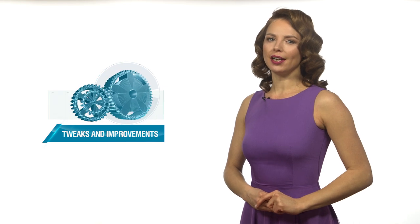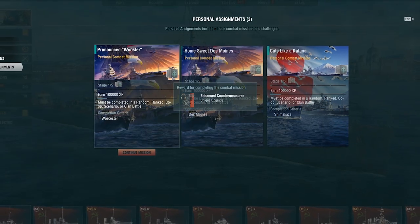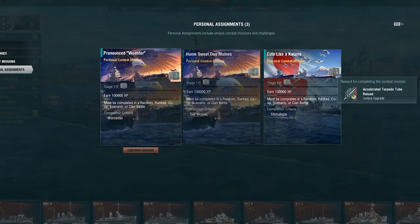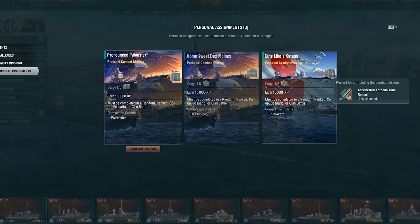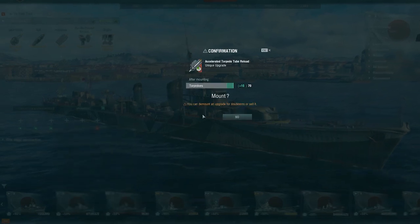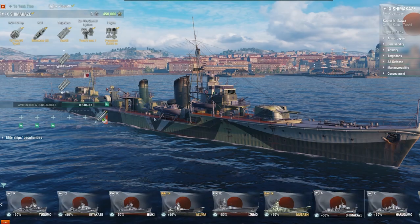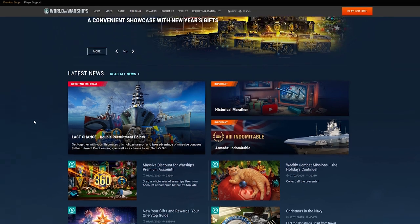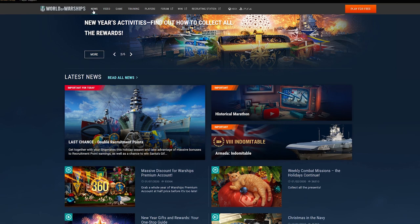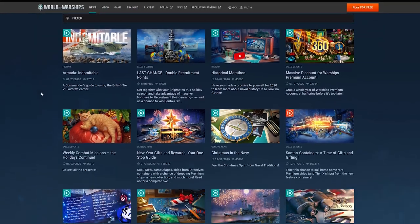With the British Ark, we've commenced work that will allow us to introduce new unique upgrades for Tier X ships in the future, as well as update the existing ones. We've started with changes to the mechanics of their receipt. Update 0.9.0 will be the last one in which you can obtain a combat mission for a unique upgrade — this mission can be completed throughout the entirety of 2020. Starting with Update 0.9.2, unique upgrades will be available in the Armory under the Research Bureau tab. You can find detailed information about all the changes related to unique upgrades in dedicated publications on the game's official website.